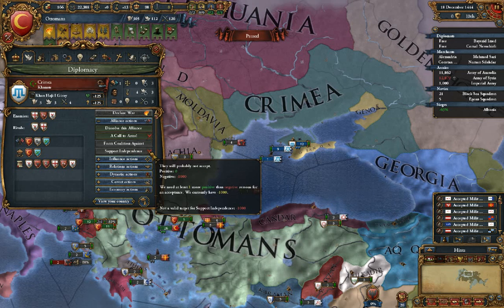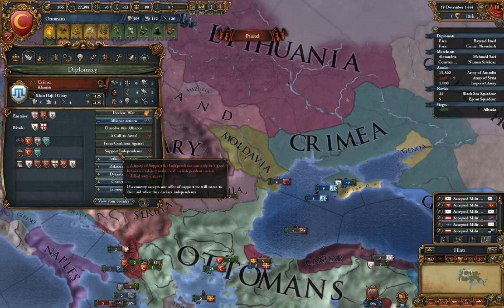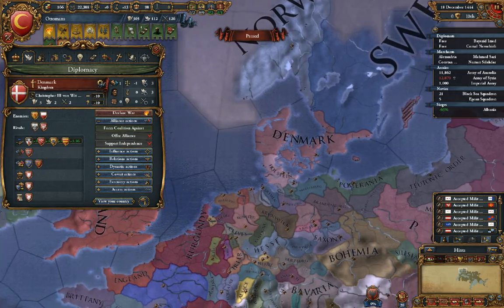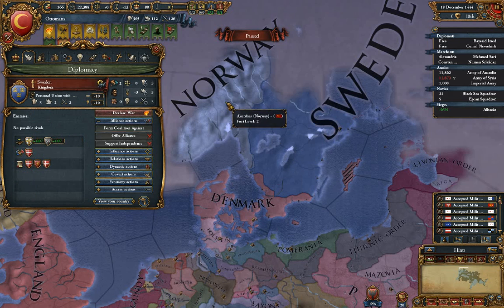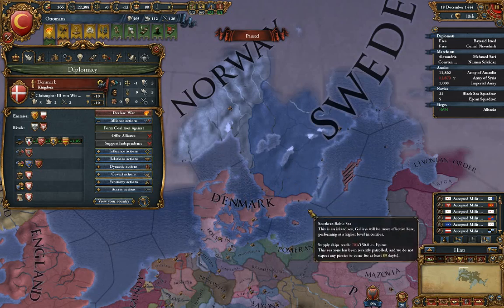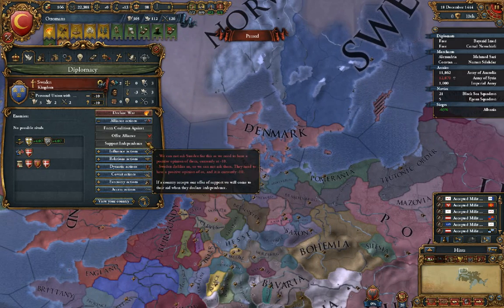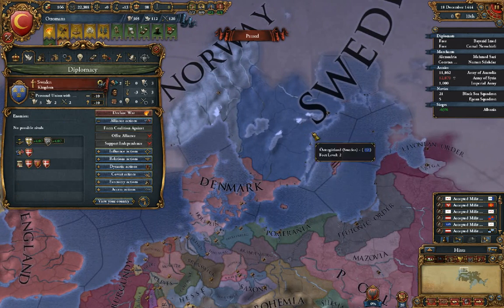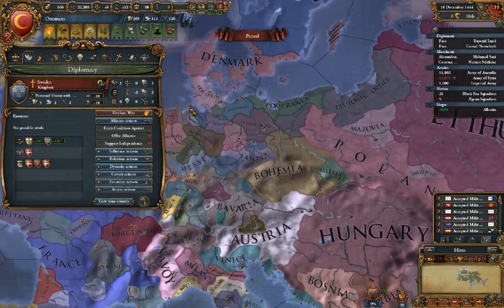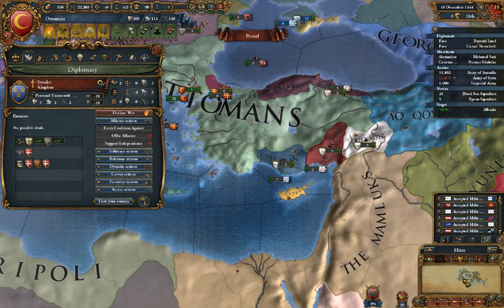Supporting independence is basically — if they're a subject nation, like a vassal, you can say you will help them if they try to rise up. For example, Denmark is currently in control of Norway and Sweden in a personal union — Denmark sets their foreign policy and can call them into war and they have to accept. So if Sweden wanted to break out, we could support their independence. If Sweden tried to go independent, we would join on their side against Denmark.